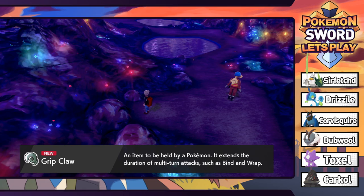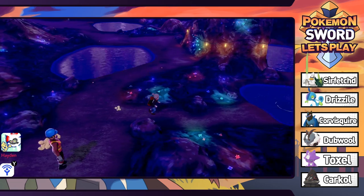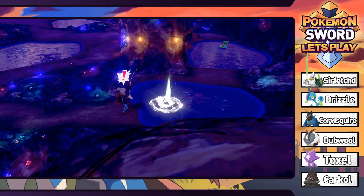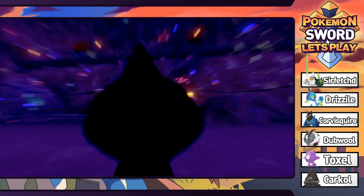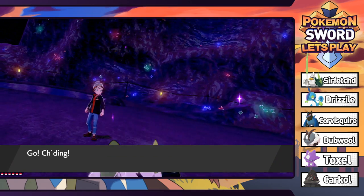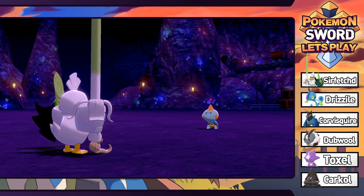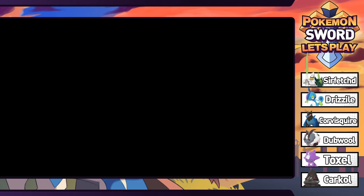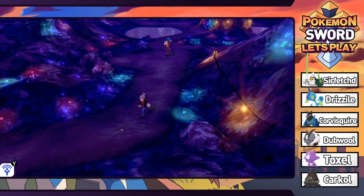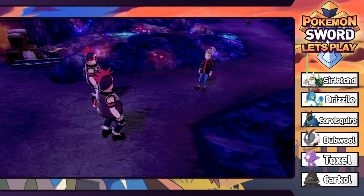We got ourselves a Grip Claw - when held by a Pokemon, it extends the duration of multi-turn attacks, which is actually kind of cool. And then there's a new fish - look at the Gastrodon in the water over there. We can't get in the water yet, but at some point we'll be able to use our bicycle to surf. We fished up a little Clobbopus. Also, if you run across the Stunfisk traps on the bike, they can't get you.